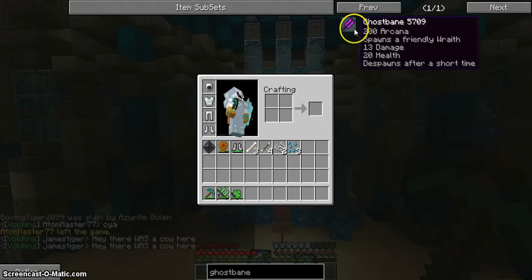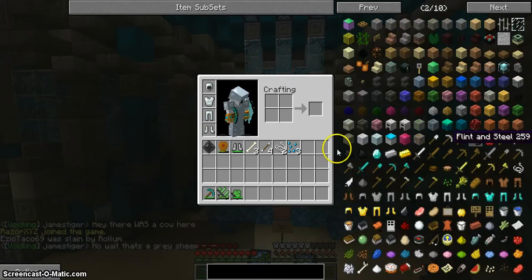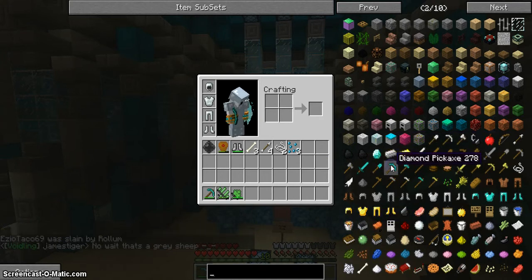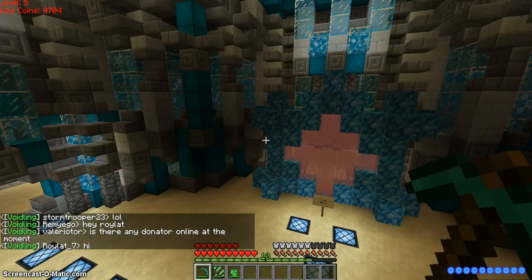It comes with this mod in here. I think it's Too Many Items. What really helps out in the game — say if you don't know how to craft something, like for example a diamond pick — it'll show you how to craft it, which is really good. So it helps EJ and I out a lot.